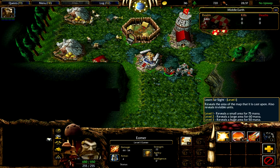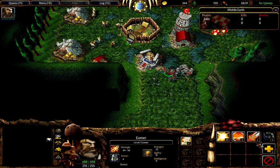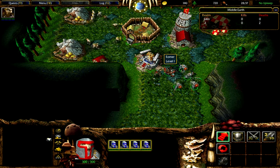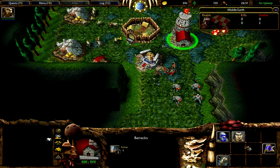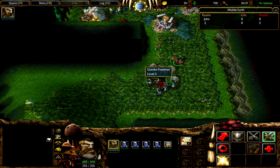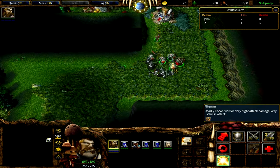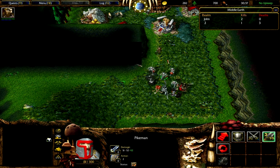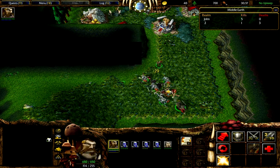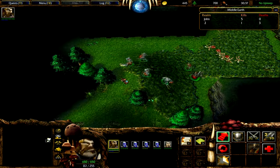The signature hero is Eomer, and his skill set is Holy Light, Farsight, Leader Aura, and a skill that basically summons additional knights. He also has the racial trait — the Horn — which is a free skill that, once per X seconds, increases the damage of allied units. It's basically a roar.